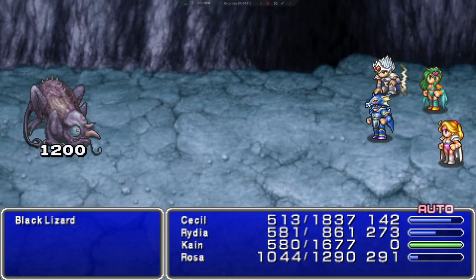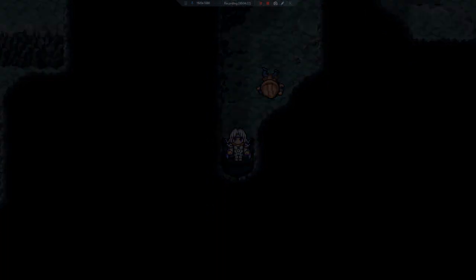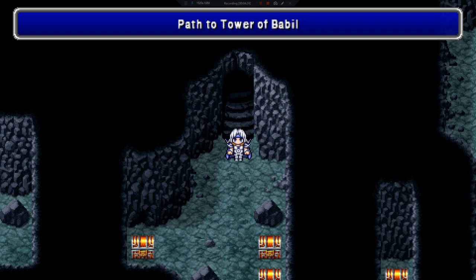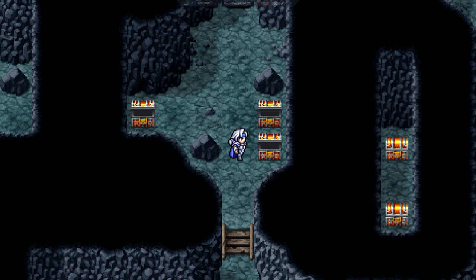Nothing else is new and everything else is dead. I just realized I had it on auto and I'm over here pushing buttons. So we have three chests: Cottage, High Potion, and a High Potion.